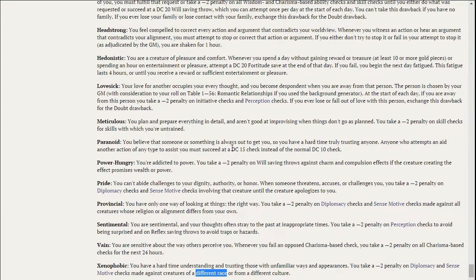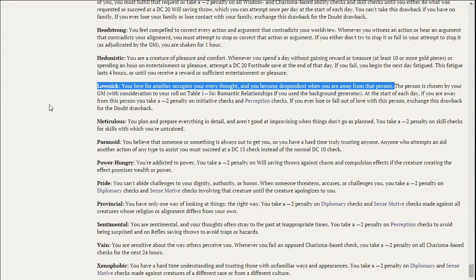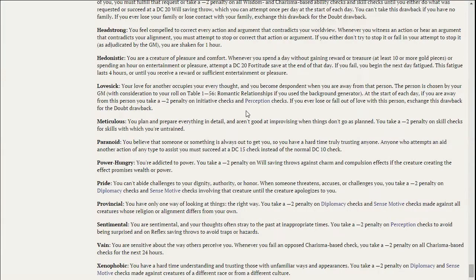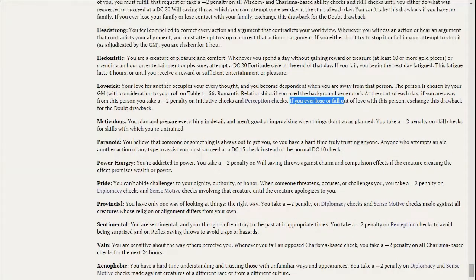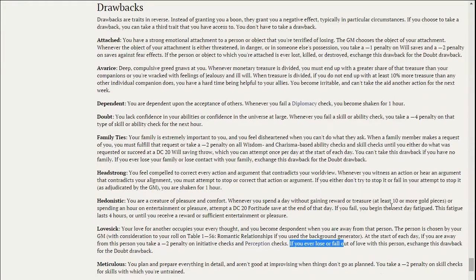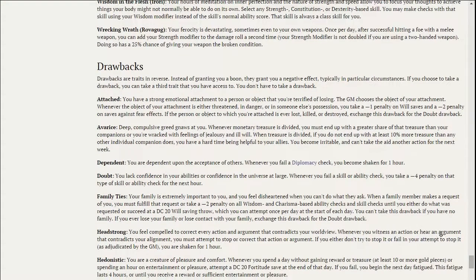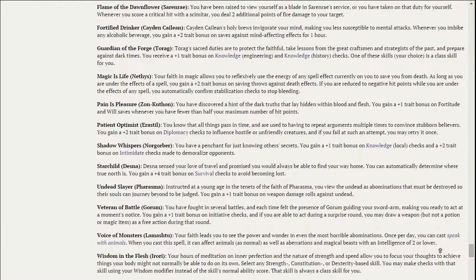There are some other drawbacks worth reading through. One called Lovesick actually has your GM choose a person your character is in love with, and any time you're away from that person you take a minus two to initiative and perception — which would be pretty rough. And if your character chooses to fall out of love, the Lovesick drawback turns into Doubt, which is even worse: a minus four penalty on a type of skill or ability check for the next hour any time you fail it. Taking a drawback allows you to choose a third background trait.